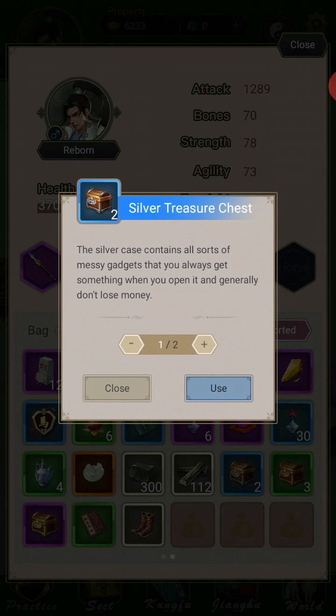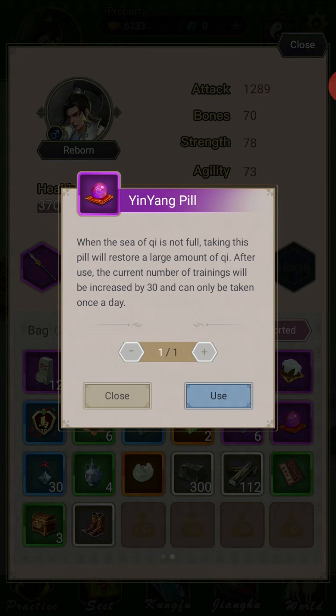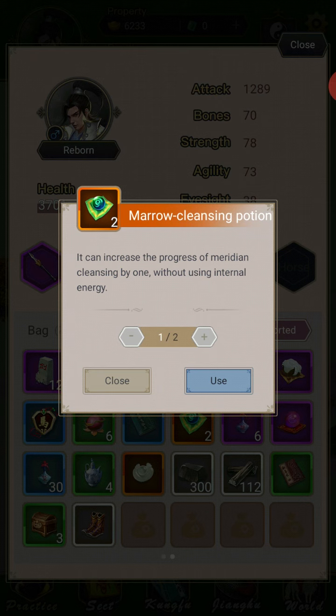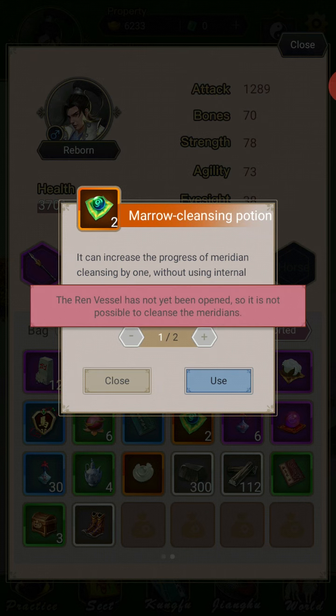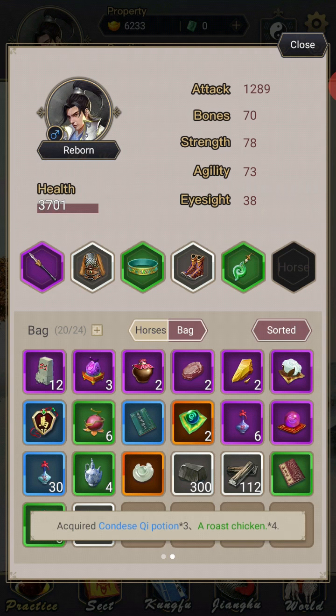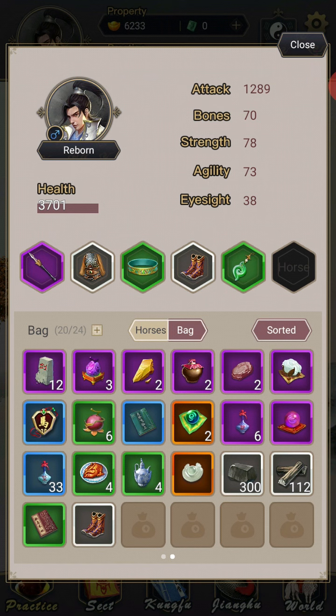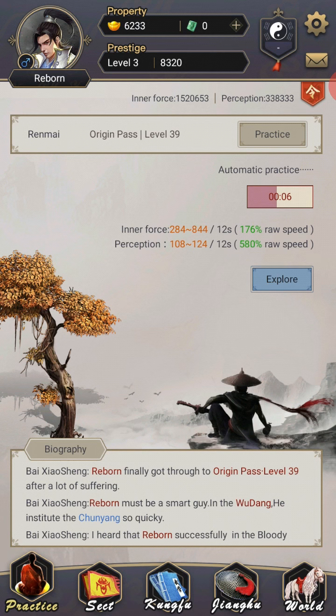The rewards are damn nice. Purple Marrow Cleansing Potion — that increases the progress of Meridian Cleansing, though I need Ren Vessel to do that. That's rare as hell — look at those orange items! Every day you can do this and you just get a bunch of stuff. This is also what has horrifically destroyed my inventory. You can just see all the purple items. Finding that was awesome — and it was followed immediately by the realization that I have no inventory space for this at all. But that is a great thing to do; I highly recommend it.